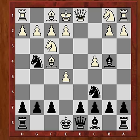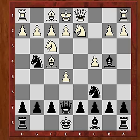With Nbd2, Qe7, White is losing the pawn by force. After a3, Black now has the shot Ngxe5.